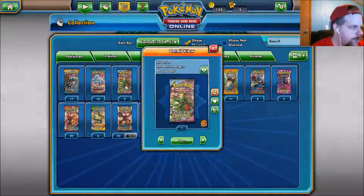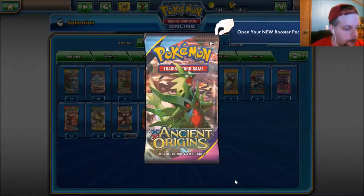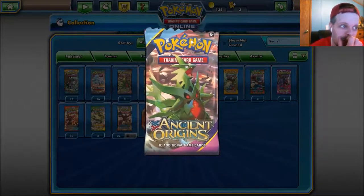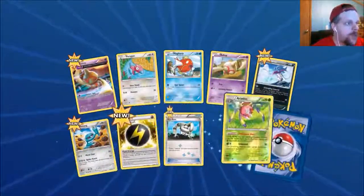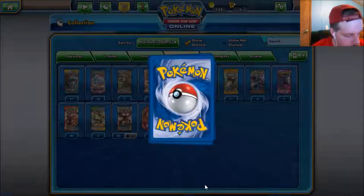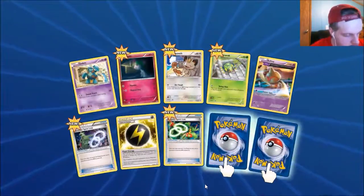Let's go ahead and do Ancient Origins. Three EXs so far — I'm going to write that down. Flareon reverse. Flareon — what do we get here?